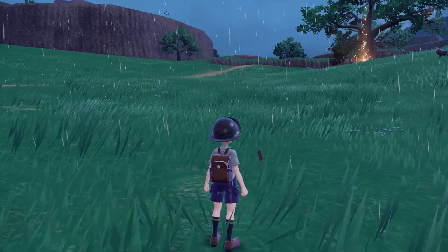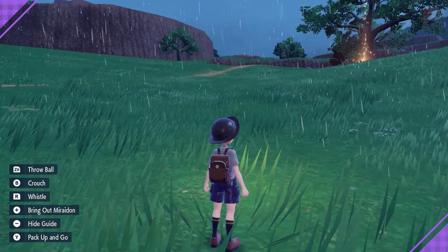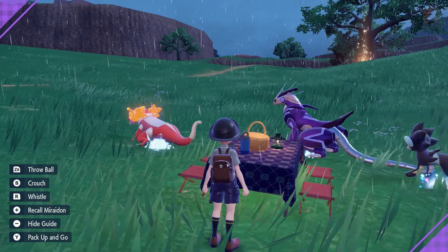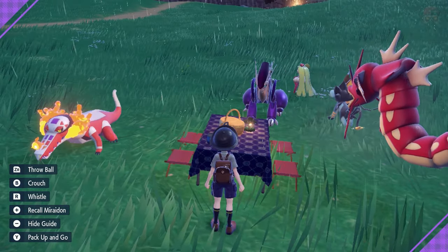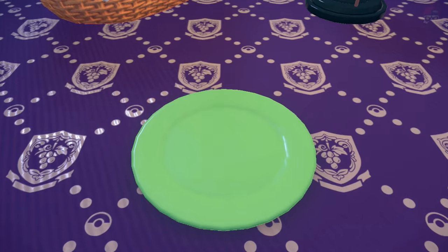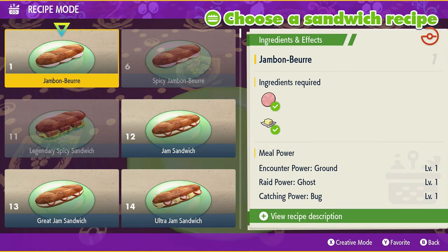Now that we have our ingredients, we can start a picnic. Press X on the controller, click Picnic, and you'll set up a picnic. You can't do this on slopes, in towns, or in certain locations — find a nice flat surface. Then go up to the table and click Make a Sandwich. You'll see all your unlocked recipes, and as you progress and speak to the recipe guy, you'll keep unlocking more.